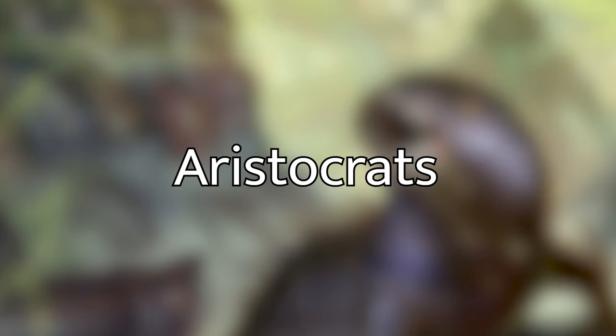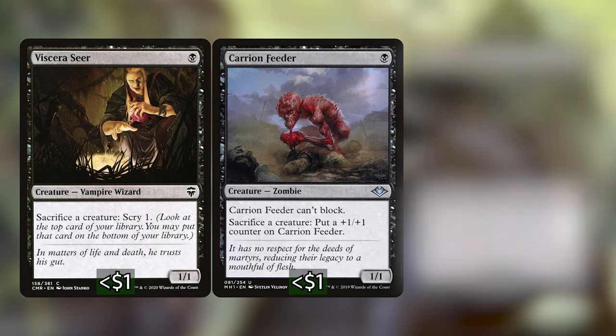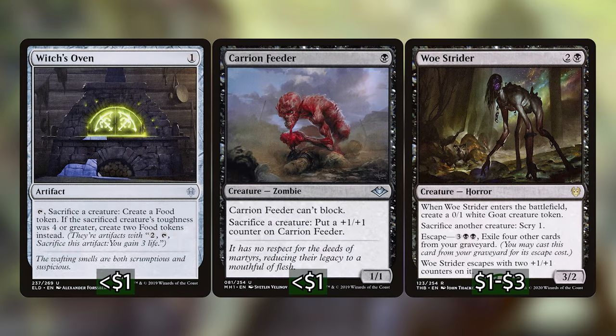The next category is the Sack Outlets. We're not playing quite as many as I would like, but our commander does have a sac outlet on it. A lot of the other sac outlets are going up in price and I was trying to keep this deck relatively budget. So we've got Viscera Seer, Carrion Feeder, Woe Strider, and Witch's Oven. All of these let us sacrifice creatures at instant speed for no cost — other than the Witch's Oven — which is super nice to have.